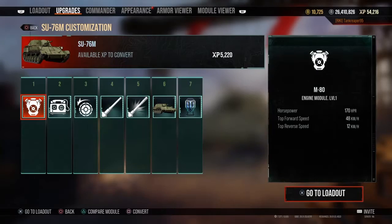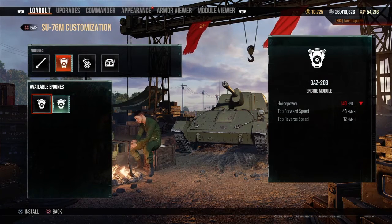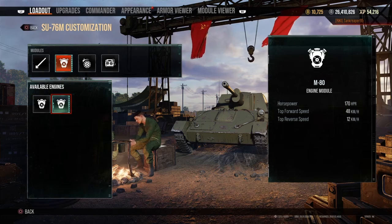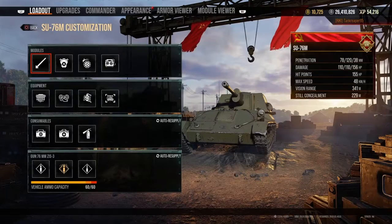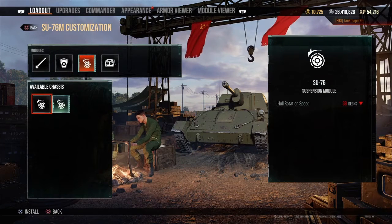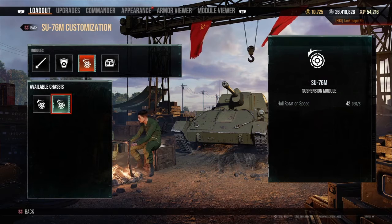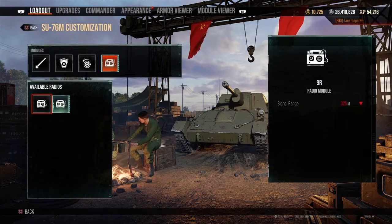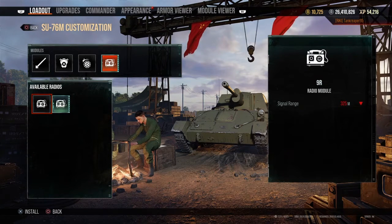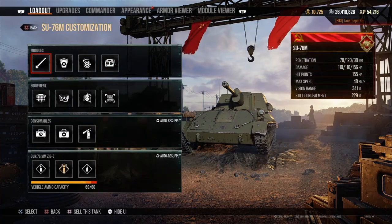It also gets two different engines: the GAZ-203 stock engine and the M-80 upgrade. It also has the stock SU-76 suspension and the upgraded SU-76M suspension. For radios, it gets the stock 9R radio and the 9RM radio.